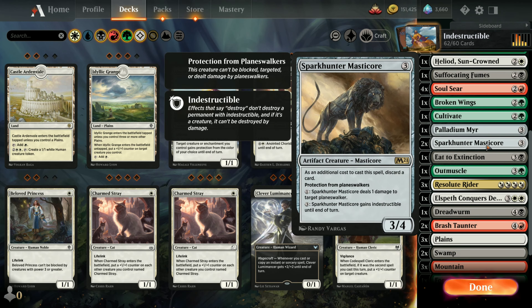Two Sparkhunter Masticores. These guys have protection from planeswalkers. They do have an extra expense - you have to discard a card as well as pay the mana to cast them. But you can spend one mana to deal damage to a target planeswalker, which is a good way to get rid of planeswalkers. And if you spend three mana it gains indestructible itself until end of turn.